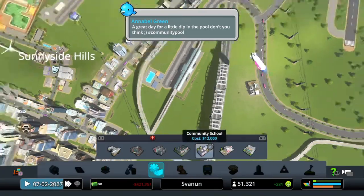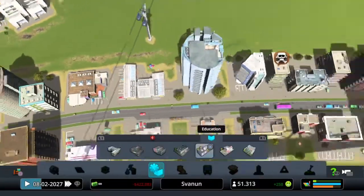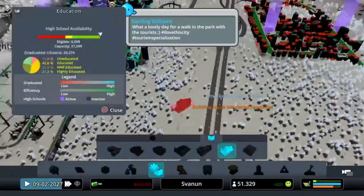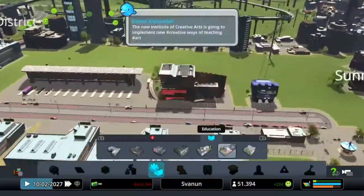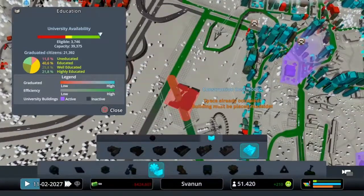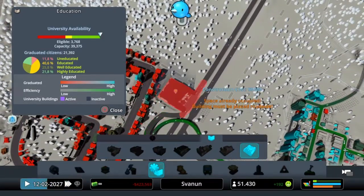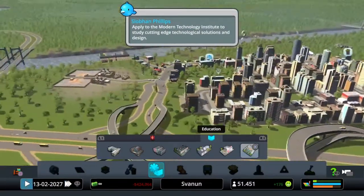For education we have three new things. The Community School is basically a replacement for the elementary school, but it makes citizens smarter. Then we have the Institute of Creative Arts, which is like a specialized high school. Finally, the Modern Technology Institute is an alternative to the university — you unlock this first, so you can use it as a stepping stone.